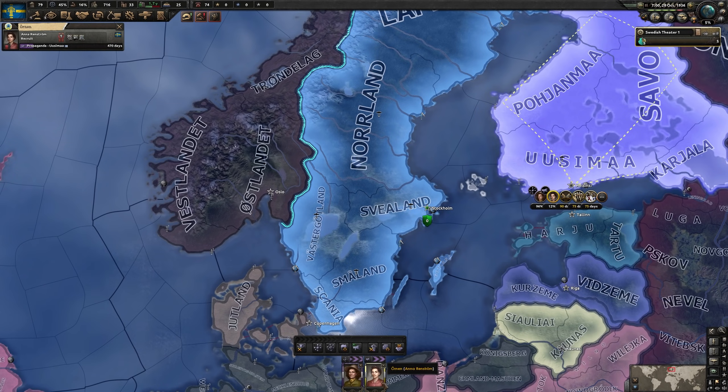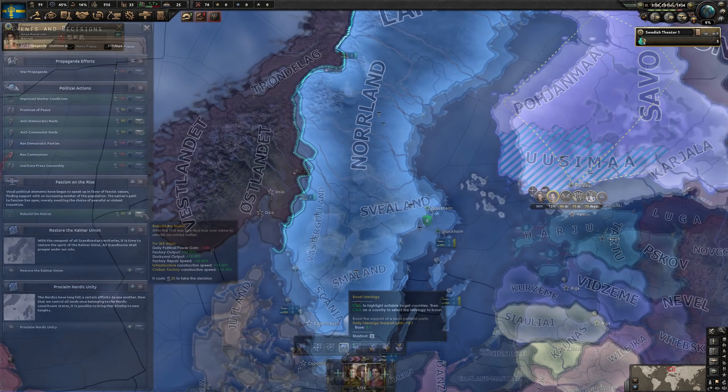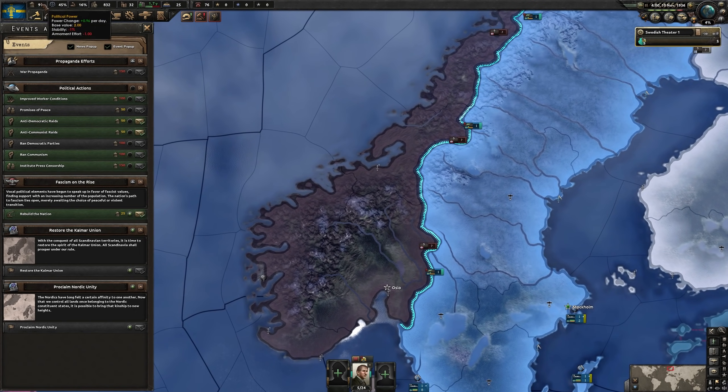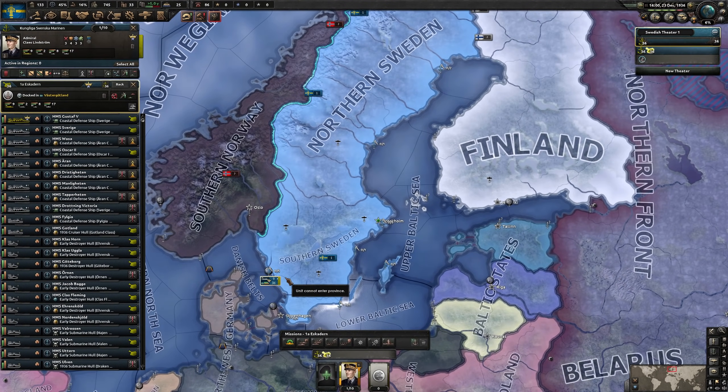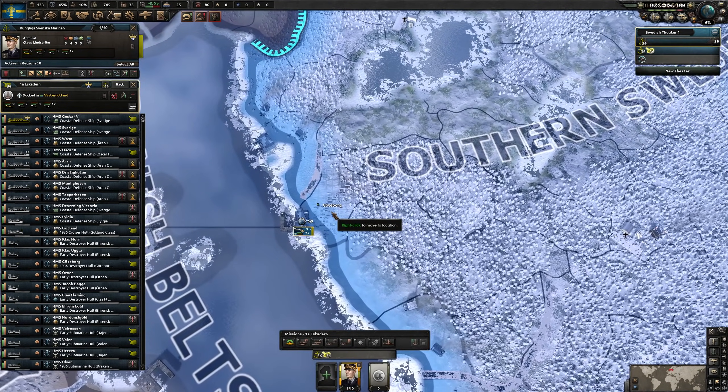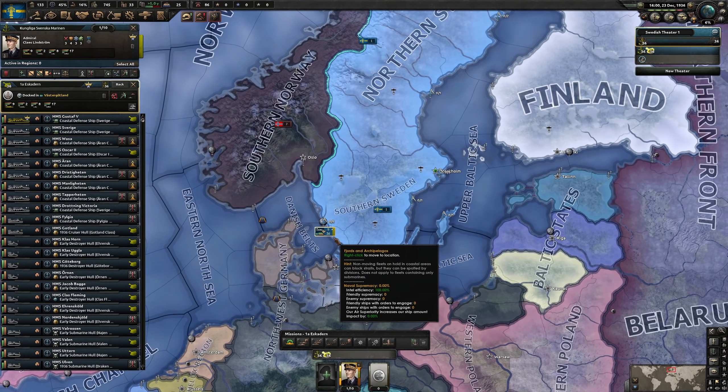Now that we are finally a fascist nation, it's a good time to change one of our spies over from propaganda efforts to ideology boosting. While you may be tempted to take the 'rebuild the nation' decision, I recommend against it — it will take 365 political power, a full year where we will not be gaining any political power, and we need quite a bit more to do our justifications. As for the navy, Sweden starts with a relatively large navy — just park them all in our port near the Danish belts at Göteborg. We'll be using them for a bit of naval invading later on.